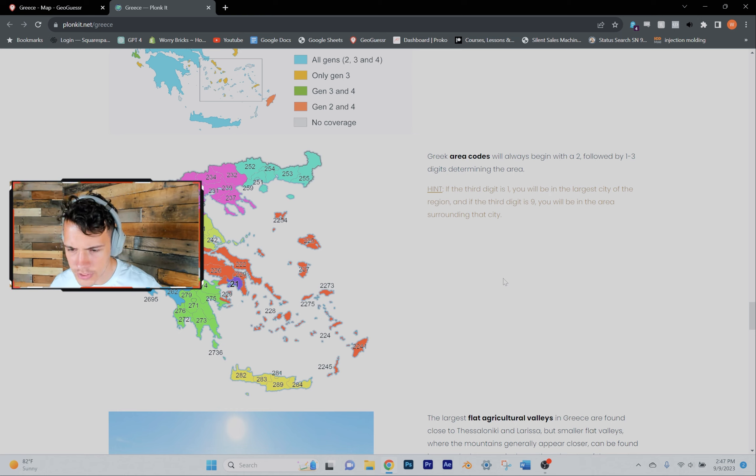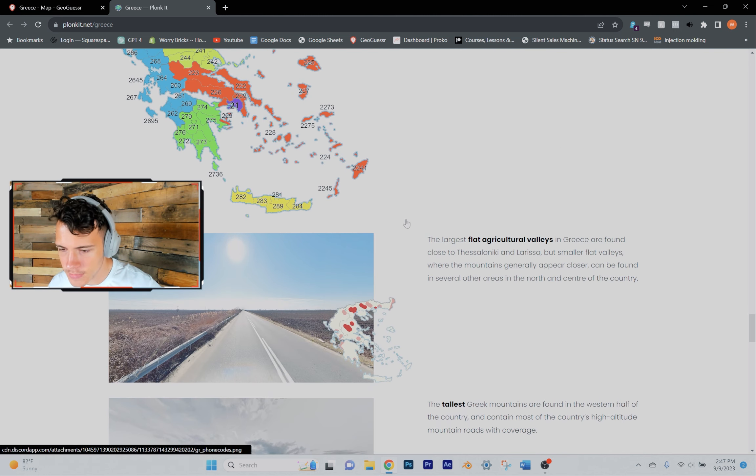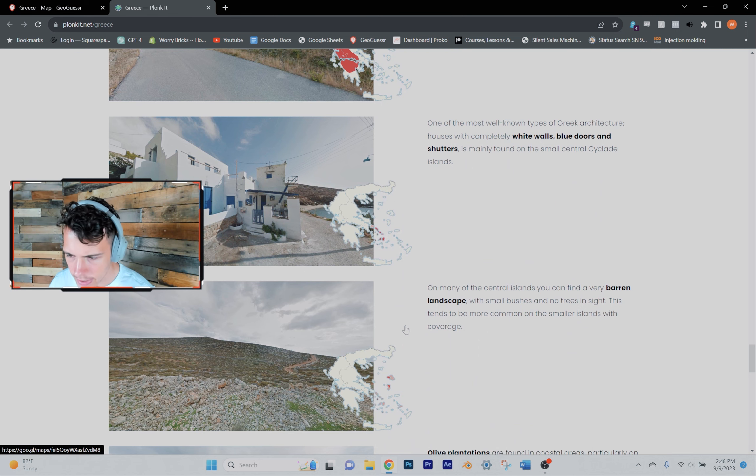Being able to pinpoint where you are in a country is really important for picking up points against more experienced players. So today we're going to try to learn some tips for region guessing in Greece. These area codes seem learnable — I'm not sure I'd go as far as learning the third digit for everything, but learning at least 2, 3, 4, 5, 6, 7, 8. I'll keep this page up so we can go back and look, and once you pick up one of these guides it eventually just becomes second nature.